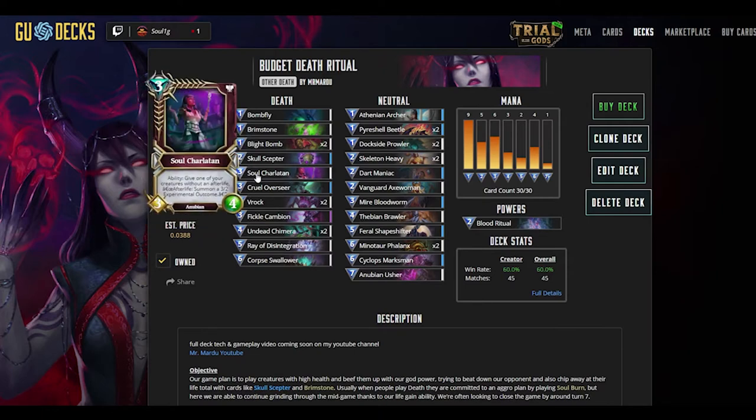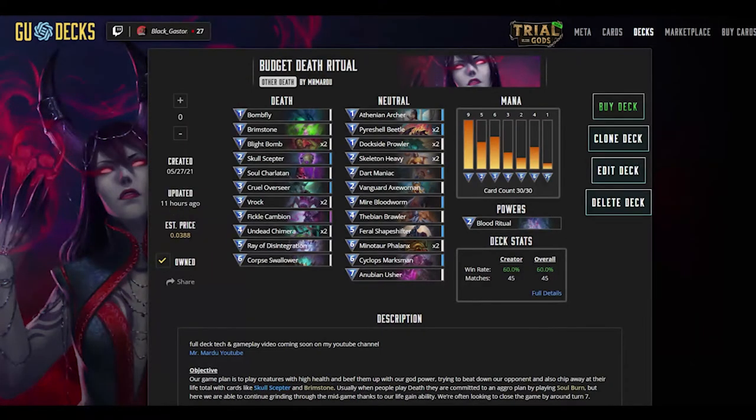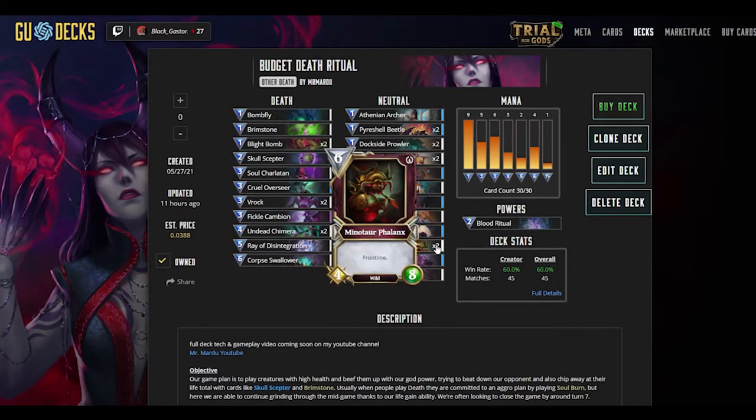We're playing one Soul Charlatan, which is a little slow as it does nothing on the turn it's played, but its ability means we're able to keep creatures on the board by replacing them with 3/2 tokens. If it survives a couple of turns the engine really gets going, so it automatically becomes the number one target for your opponent. For defence we're running four creatures with frontline, like Minotaur Phalanx, to stem the bleeding from life lost earlier in the game.